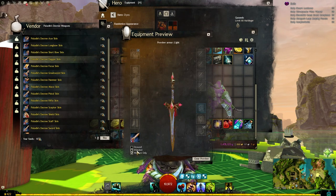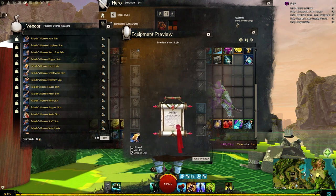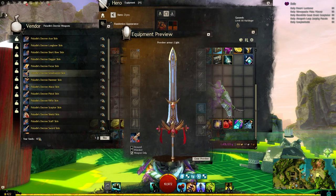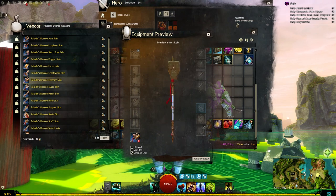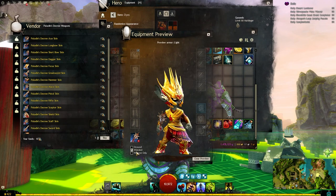Here's the dagger, which I quite like. Let's have a look at the focus, which is some sort of decree - I'm sure someone will translate that, maybe on the wiki. Here is the greatsword - looking nice. We have the hammer with a little emblem on the face of it and some nice pointy spikes. Here's the mace - how big is that head? Very nice.